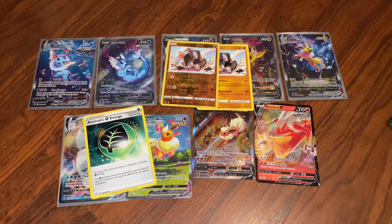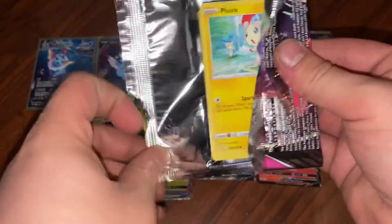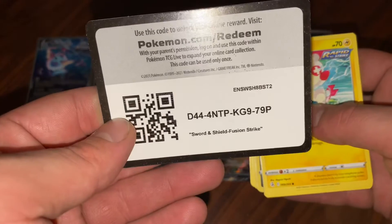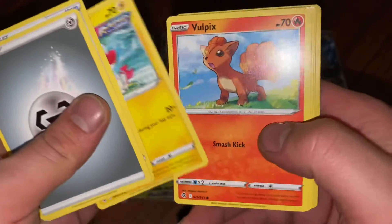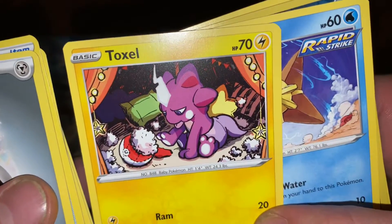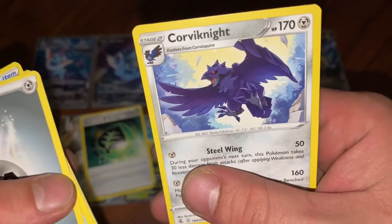Now we'll do the other Fusion Strike. Battle VIP Pass! Musharna, Plusle, Vulpix, Toxel - a little guy eating popcorn or something - reverse Carvanha, and a rare Corviknight.